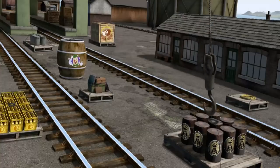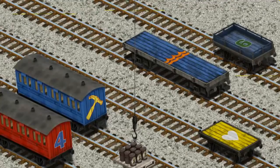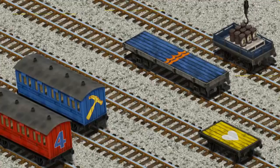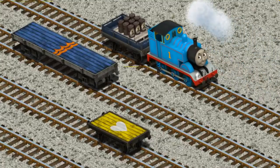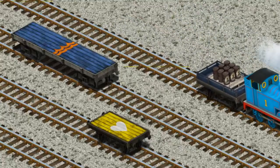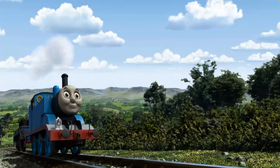You've found them! Let's lift and load. Now the cargo must be loaded. Help Cranky find the blue flatbed with a green number 6. You've found it! Thomas went through the countryside.